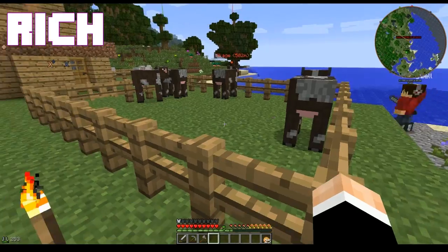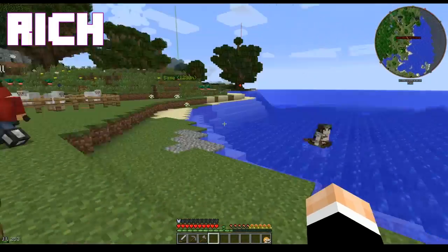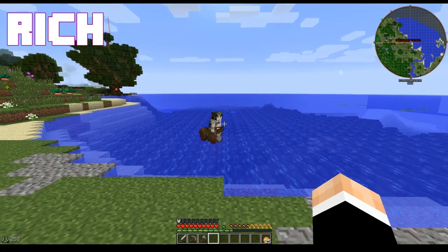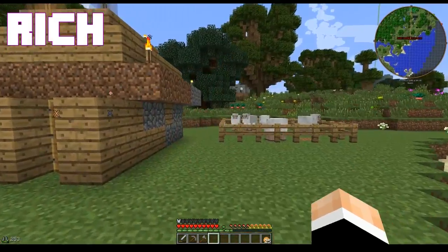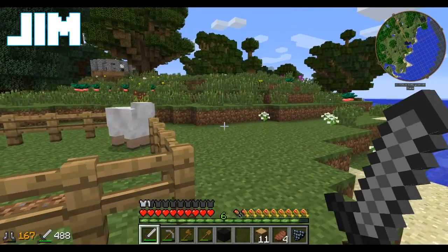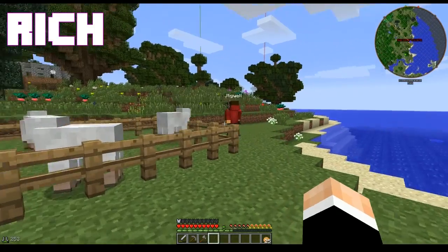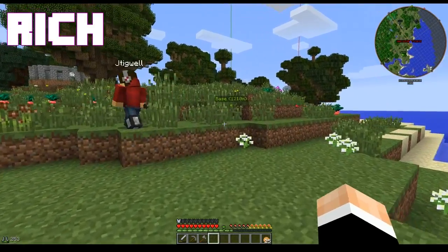Cows that seem to want to sink into the ground somehow. I'm sure they're fine. We have more centaurs too — this one's swimming. We've got some sheep. Oh my god, so many barnyard noises. Isn't it great? We'll get some chickens and some pigs. Maybe we'll find some chocobos.